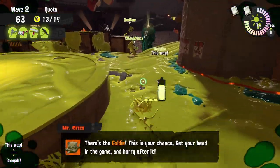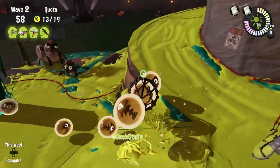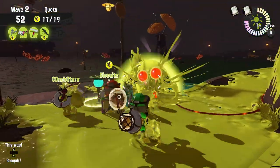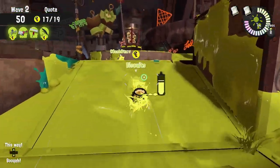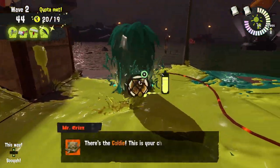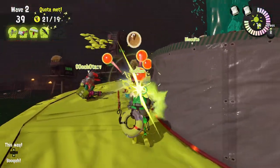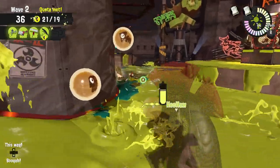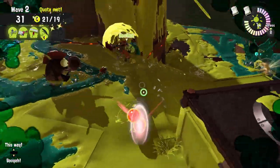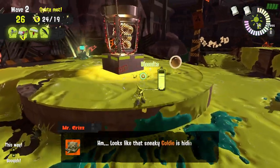If you have a high rate-of-fire weapon, stay a little further away from the Goalie and look at the direction it's heading. Mainly whenever it pops up from the pipe, stay in that direction and let it come towards you so you can get as many shots and as many eggs out of it as possible. This round can be very tedious — looking for the Goalie, shooting the Goalie, getting the eggs in the basket. Sometimes you might not get enough eggs, and I've been in that situation where we spent most of our time looking for the Goalie and not doing enough.